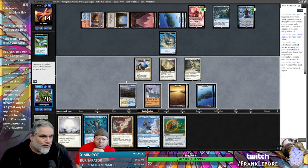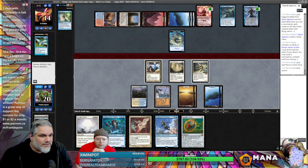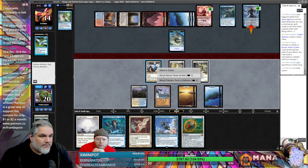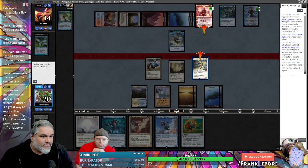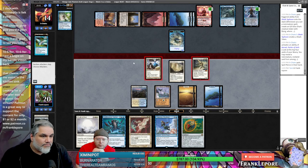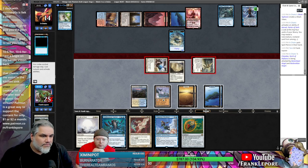Now it's one, two, three, four — we need six. What did they hit off that Spell Pierce? Good to know. Let's get rid of Chandra.